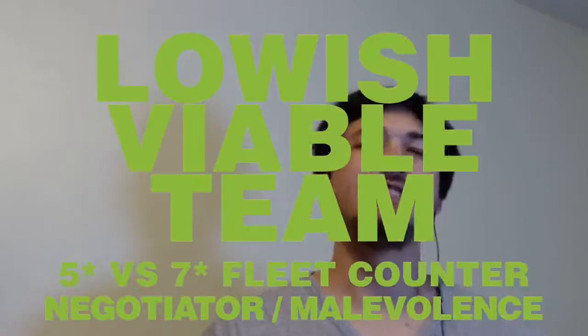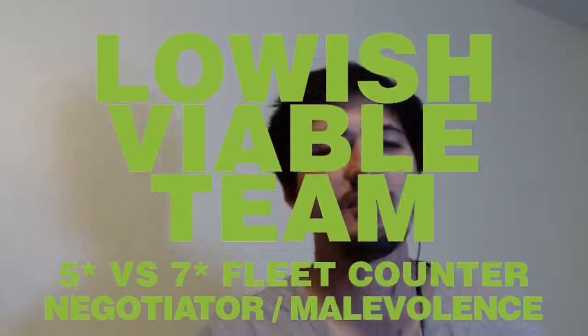Welcome to Still Plays. This is a lowish viable teams on fleets, using a five-star Malevolence or Negotiator to counter a seven-star Negotiator or Malevolence. Either of those ships counters the other one. I use these every day to climb to first in fleet arena, and I use them all the time in grand arena. If you are a free-to-play player, I strongly encourage you to unlock both of these ships at five stars before taking one of them up to seven stars.